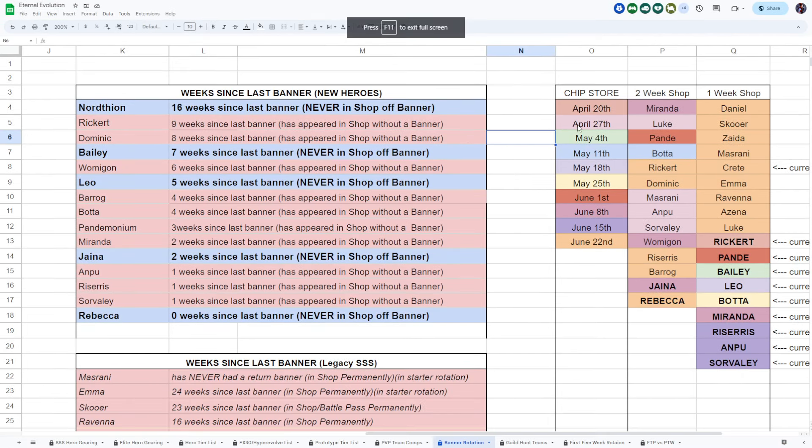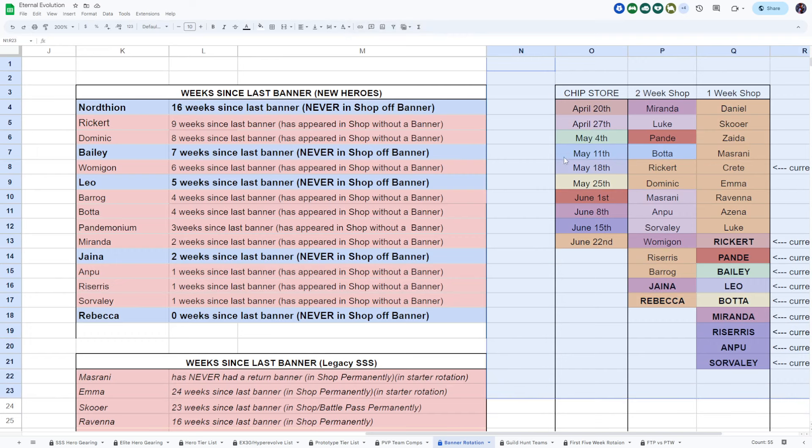Over here highlighted all the way to your right is chip store data. The two-week shop is whatever the new hero banner is — that's the shop for that banner. The one-week shop is the mid-cycle banner, always up for one week — right now Luke is in the mid-week shop. These dates are all color-coded: if a hero is that color, that was the last time they were released.